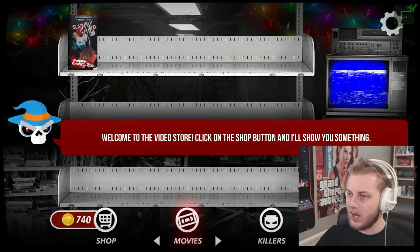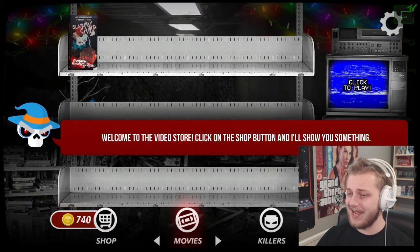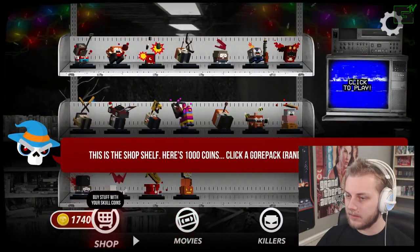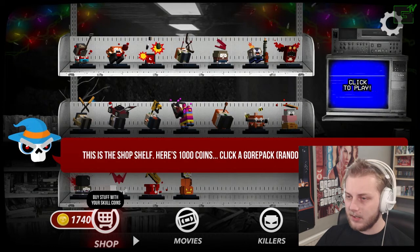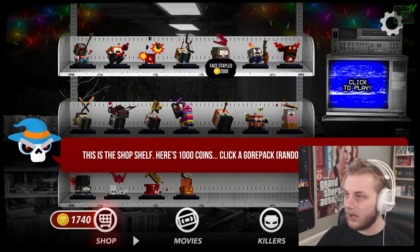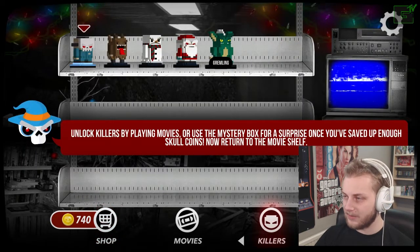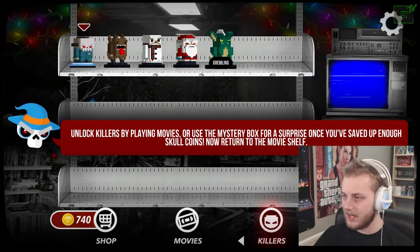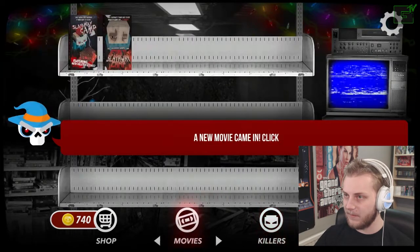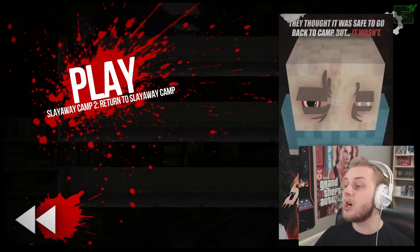I'm a movie star now. Welcome to the video store. Click on the shop button and I'll show you something. Buy stuff with your skull coins. We can buy like a lawnmower and a nail gun. Unlock killers by playing movies, or use the mystery box for a surprise once you've saved up enough skull coins. Now return to the movie shelf.